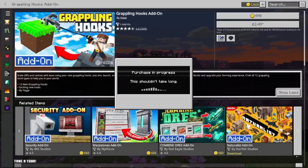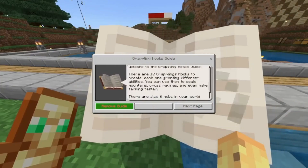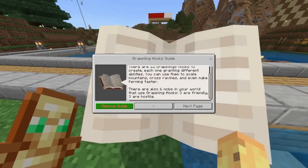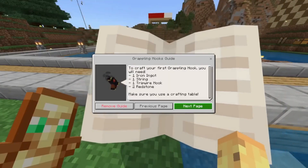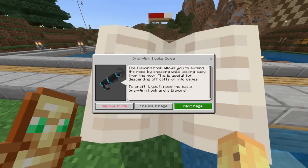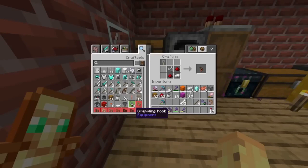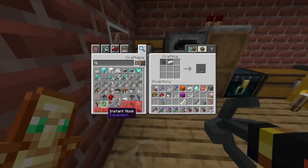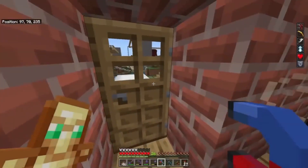Next, we have the Grappling Hooks add-on. Originally an April Fool's joke by Mojang, this add-on has now become a fully-fledged feature. There are 12 different Grappling Hooks, each offering unique abilities — from sneaking to pull yourself towards the hook, to using the instant hook for speed. This add-on provides a thrilling new way to navigate your Minecraft world. It has received rave reviews for its fun factor and versatility, with players especially enjoying the Mining Hook and the Speed Hook. It's considered one of the most fun add-ons available, providing hours of entertainment.